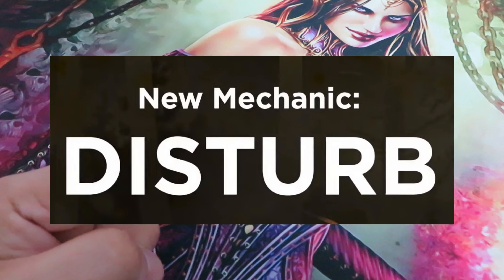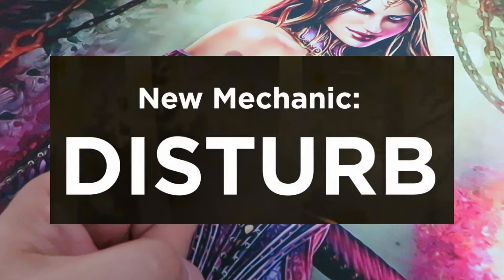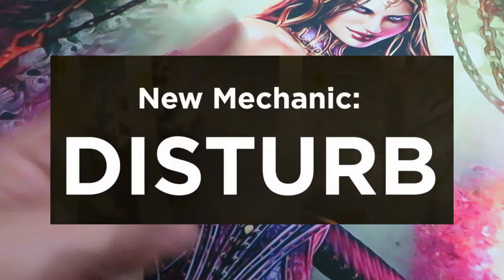Disturb is a new mechanic introduced in Innistrad: Midnight Hunt. It's a key keyword ability connected to creatures resurrected in spirit form. Spirits with disturb can be cast from the graveyard transformed for their disturb cost.